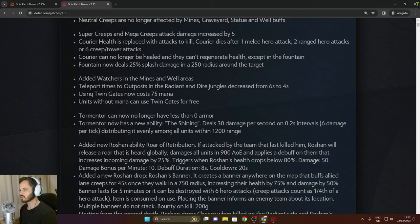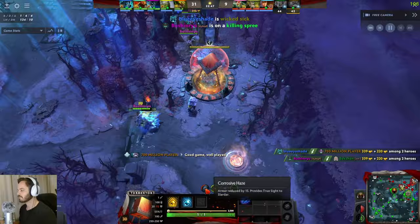The tormentor now has a new ability called The Shining, which deals 30 damage per second on 0.2 second intervals — six damage per tick — distributing evenly among all units within 1200 range. So it sounds like the tormentor is a little bit more difficult to kill.